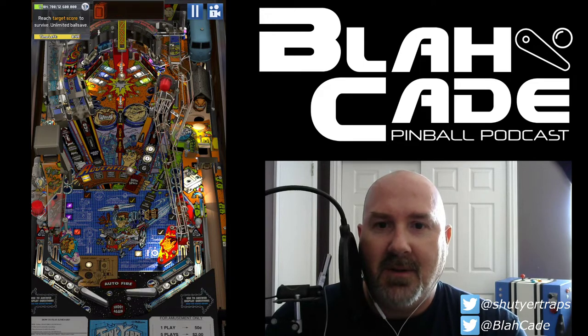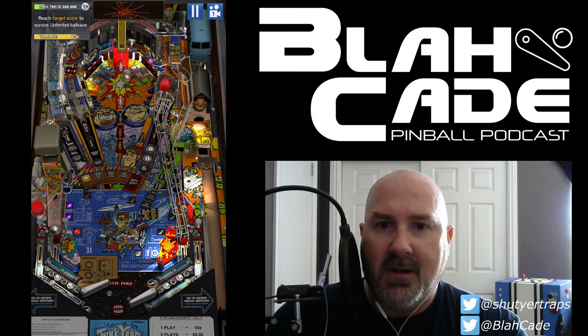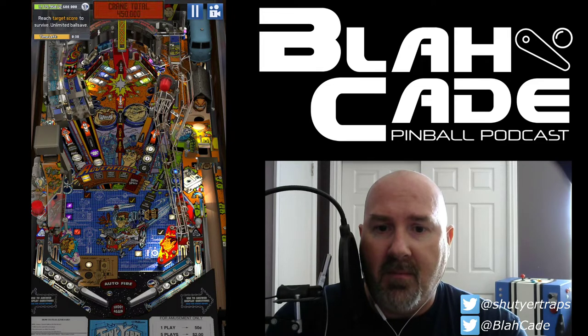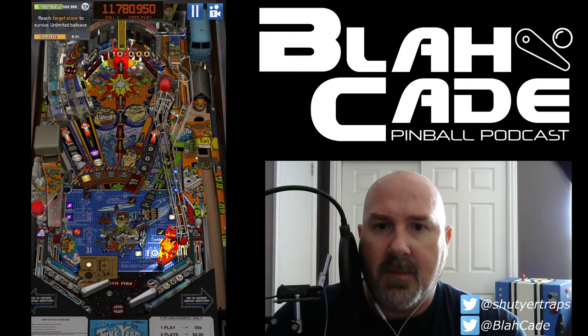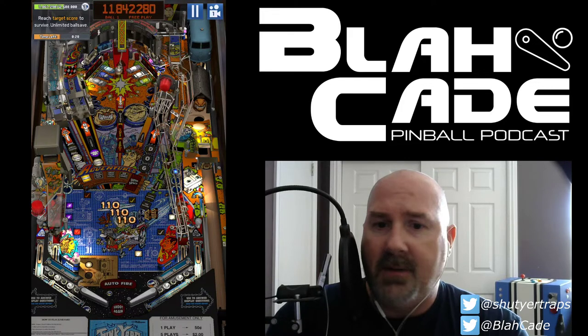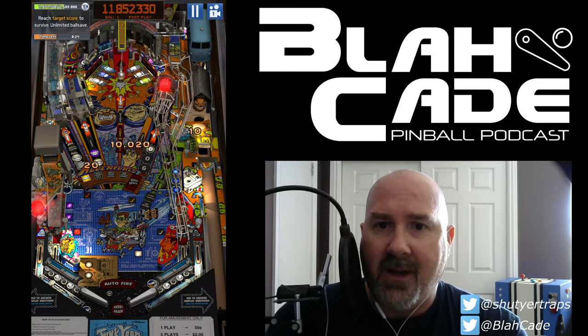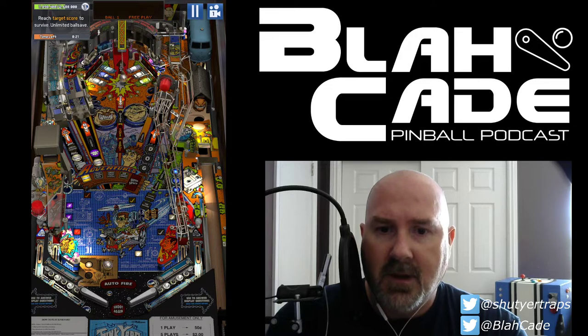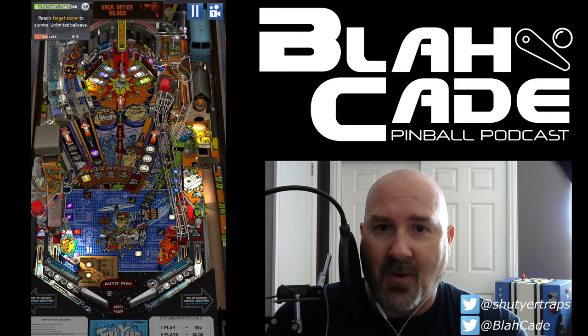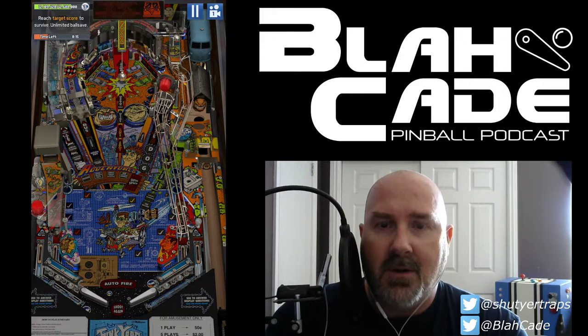What I really need to do is get regular multiball going again, because since we already activated it once it'll start with super jackpot lit, and that might be enough to end this. With Junkyard in general, especially in Survival or five-minute mode, I'm just shooting up the middle — not worrying about ramps at all. We're down to 15 seconds again and we're a ways away. We got the hairdryer, so that'll freeze the timer. I'll do Save the Girl and get a million points off of this — that should be enough to go to the next level.